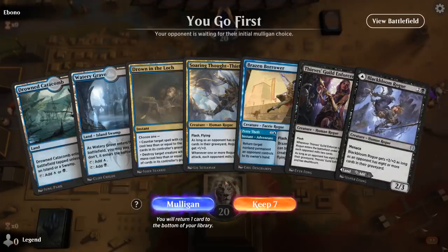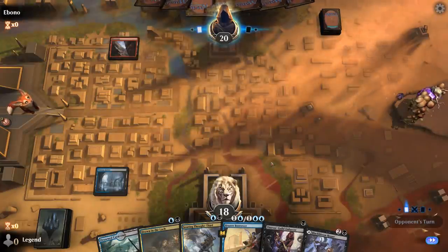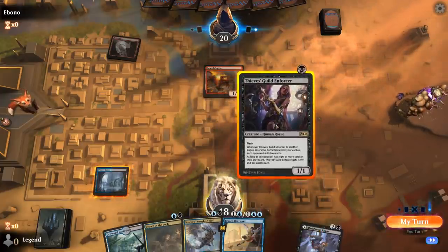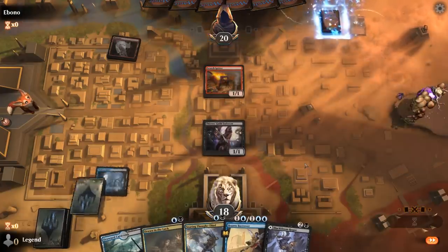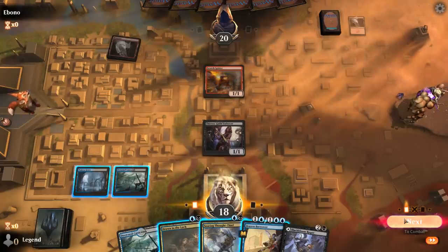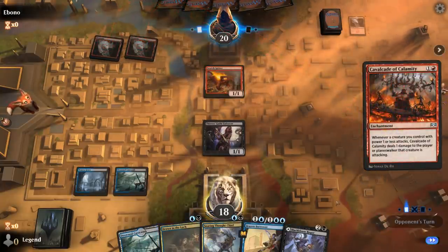We're on the play with a decent hand: turn-one Enforcer, turn-two Thought Thief — we'll take it from there. Facing a Scorch Spitter, so a red aggro deck. We could decide not to play Enforcer until it gets the bonus, but I've already shocked myself with the Watery Grave, so we'll just pass a turn. Cavalcade of Calamity — opponent is going to be playing lots of small creatures. We see Torbran in the graveyard, which also benefits from Cavalcade, and we get to flash in a Thought Thief.